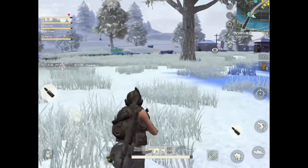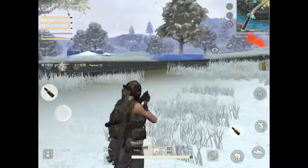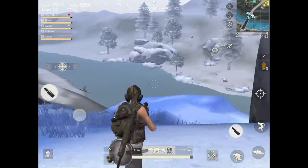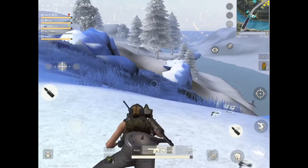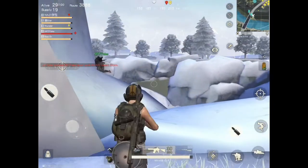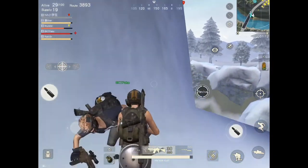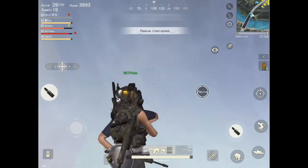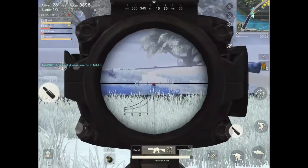So now what you have to do is always check your back, your flanks, and make sure no one crosses the bridge. And remember, always stay in cover. This is what happens if you don't stay in cover — my teammate got shot because he stayed in the open for too long. And this is what I mean by always check your back.